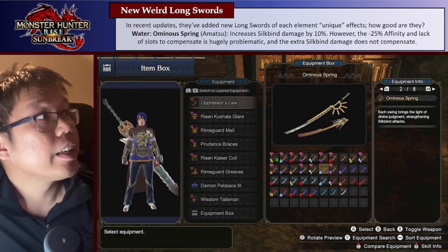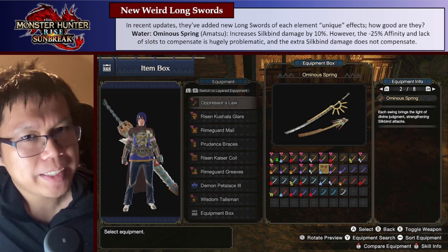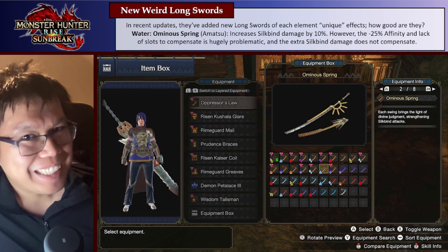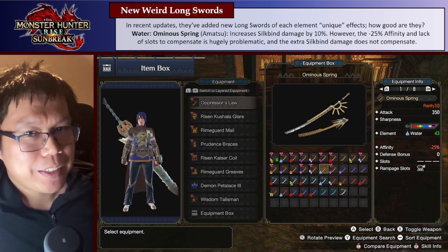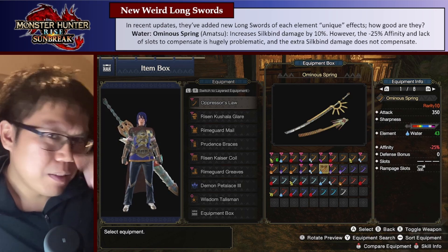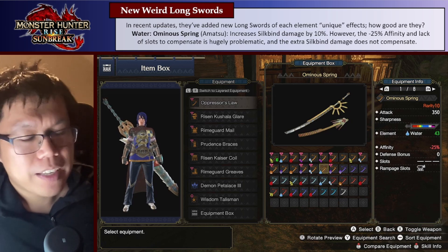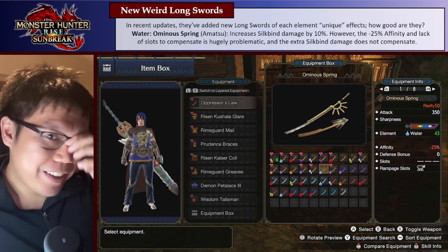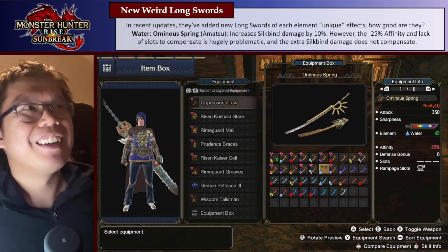A new Water Longsword they added this patch is the Ominous Spring. This one has a pretty cool old effect — it has Silkbind Boost, as we called it in base game: 10% more damage on Silkbind attacks, which is massive and really nice. The problem is it's stuck on a really bad Longsword. This Longsword has a terrible minus 25% affinity, which is absolutely awful. Usually we can sort of mitigate lower affinity with more skills, but 25 is way too low. And two, this weapon comes with no armor slots, so we can't compensate that way. Even though it has Silkbind Boost and gets 10% damage on hits like our Soarin' Kicks, the damage is still going to be lower because the weapon itself is pretty bad. Unfortunately, no Ominous Spring.